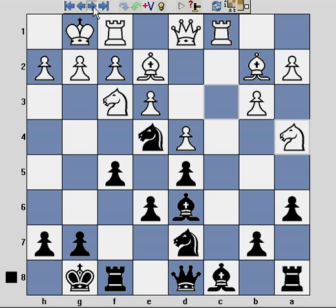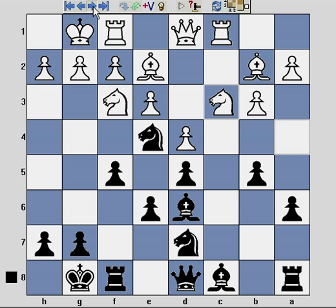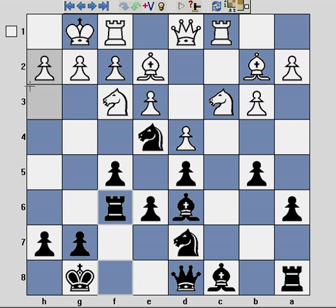I play a6 to discourage the knight from hopping into b5 and threatening my precious dark square bishop. White plays knight a4, I push the knight back, and the knight retreats. Here I play the thematic rook lift — rook to f6, intending rook to h6 and hoping to swing my queen across, which in conjunction with the bishop on d6 is all designed to apply an almost lightning attack on the kingside of white.